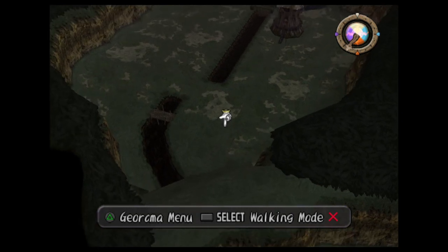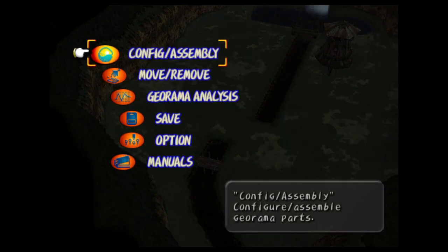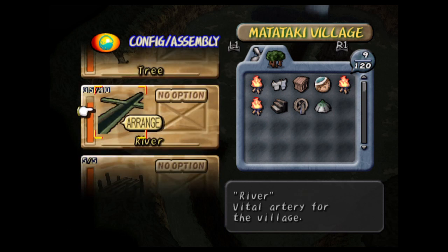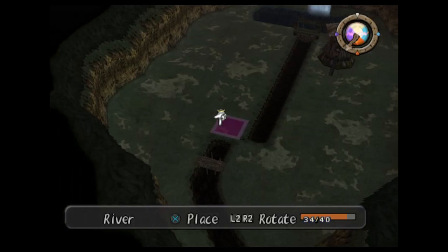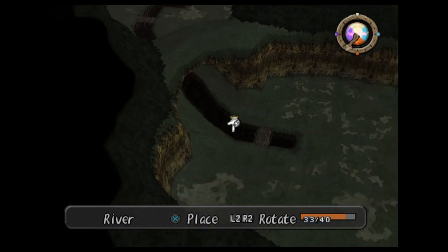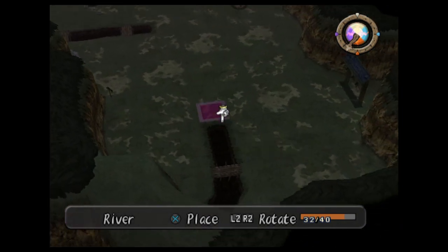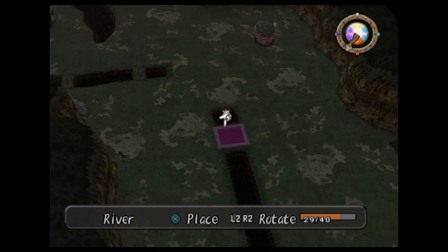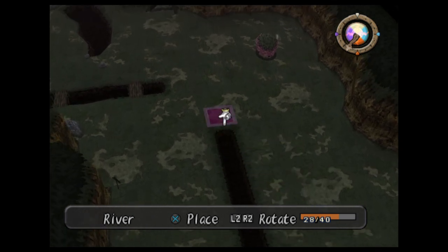I've got a ton of river pieces that I've got to do. There you are — I've got 35 river pieces. The river's the most important part in this, because you have to actually get the water to the tree.